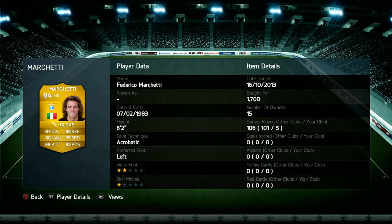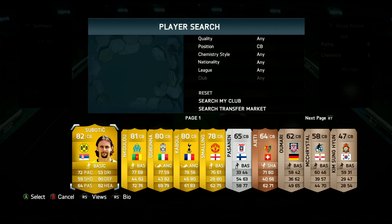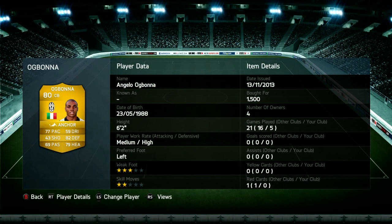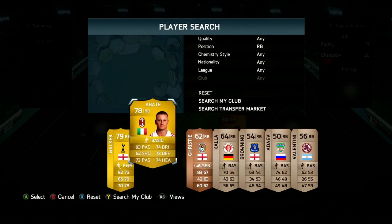Before we get started and I talk about all the players, if you're looking for a fantastically cheap and reliable place to pick up some coins, check the link in the description for fifashop.co.uk — a really great website, especially if you're trying to open packs to get some legends or stock up for next gen. And if you use the code TOBY10, you get a further discount on all your orders.